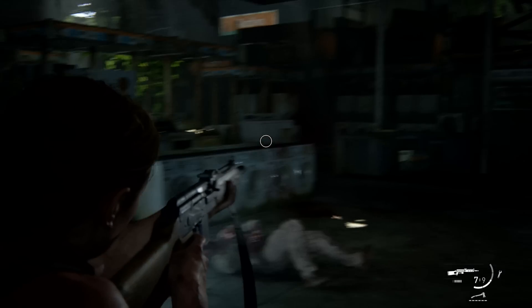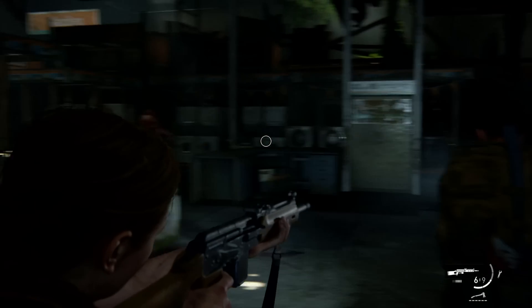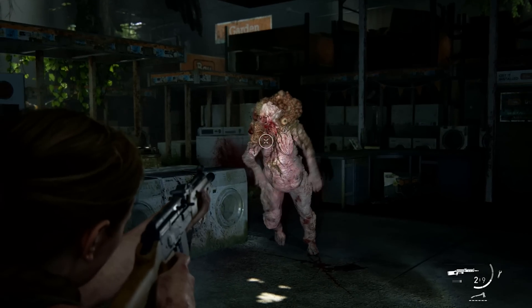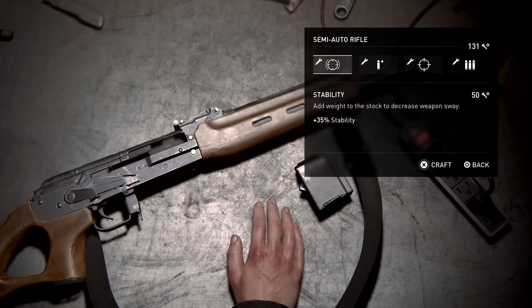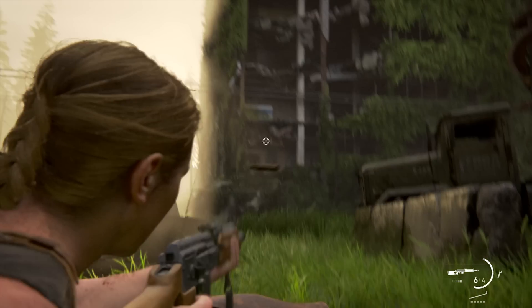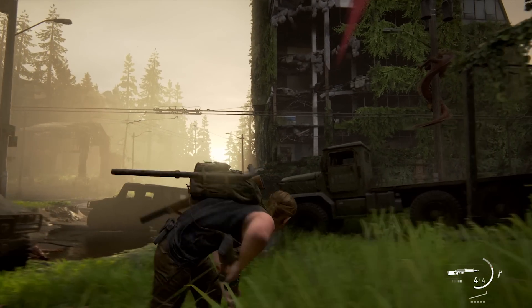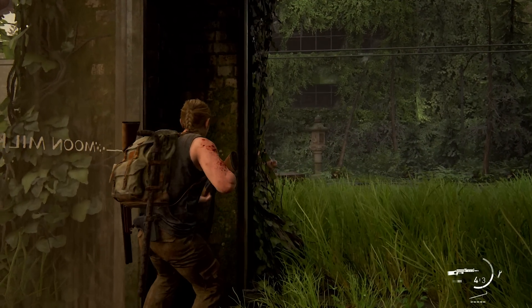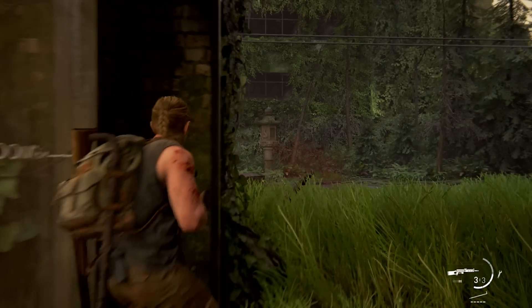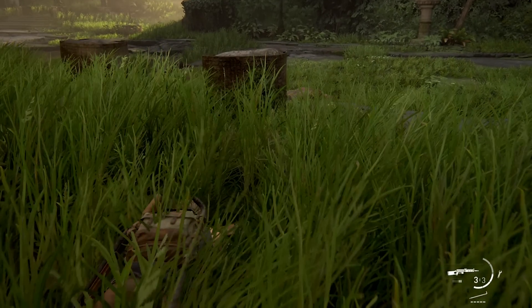The Semi-Auto Rifle is the first big gun Abby has access to by default. It's very powerful, deals a ton of damage, and is a one-shot-tap type weapon. Its biggest upgrade is the burst fire mode, which shoots three rounds with one tap — meaning enemies die much faster, but you also deplete your ammo much quicker. This is why I held off on using it until later sections when I had enough rounds.